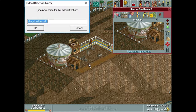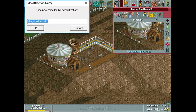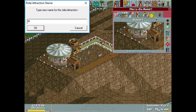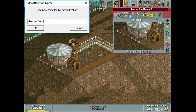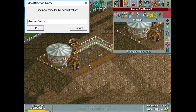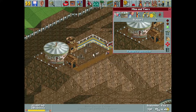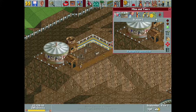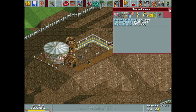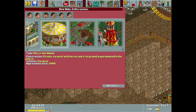I'm kind of doing Coal Town everything - very mining related. I came up with Mine and Yours - it's a play on the word mine. 80 cents, that's good. I think that's it for that one. We'll also build a slide real quick - it's small and easy to do.